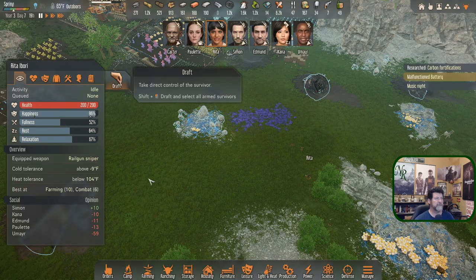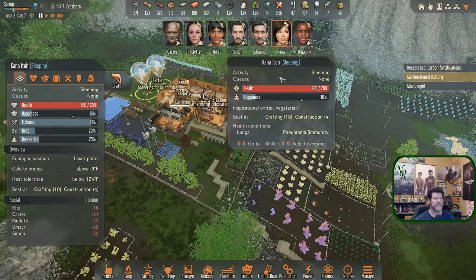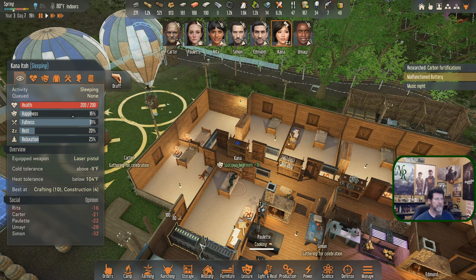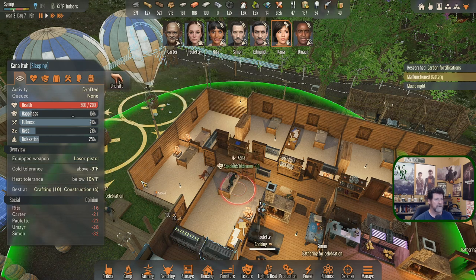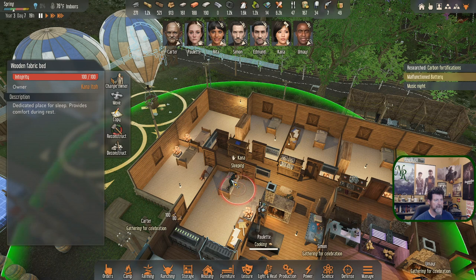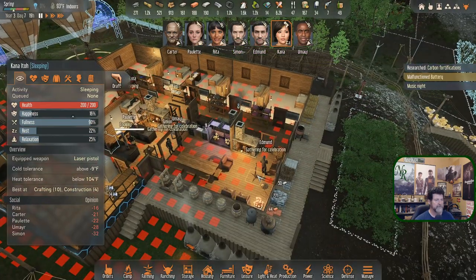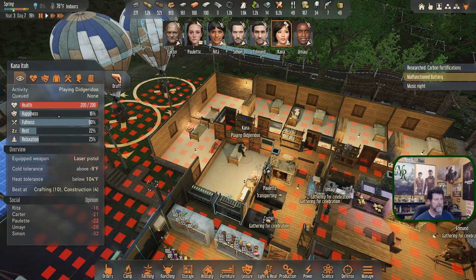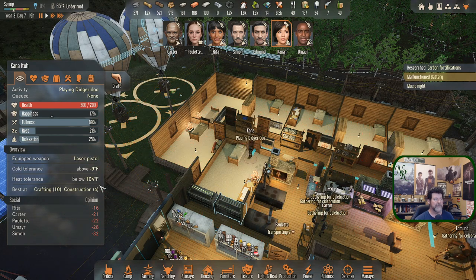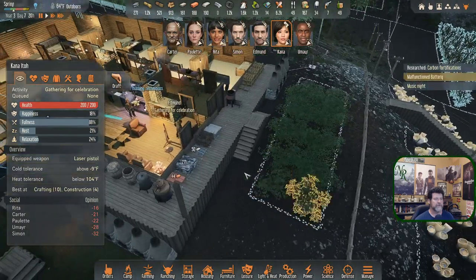Music night celebrating! Paulette, as soon as you finish your bar. Umiar, let's get you in here. Kana, let's get you up — draft undraft, that'll do it. Rita, where are you? You are transporting. Draft undraft, get you officially part of the celebration. Paulette and Kana — Kana will not get up. Rest is at 21 and she will not respond. If I tell her to play the didgeridoo — that got her up! But she will not respond for combat when she's that tired. I didn't know that was a thing.